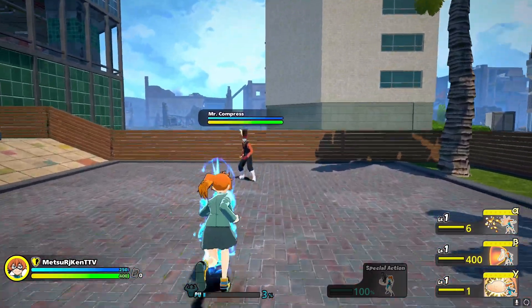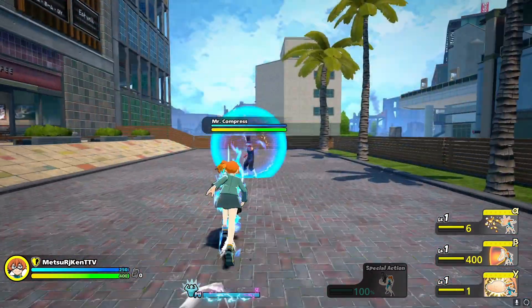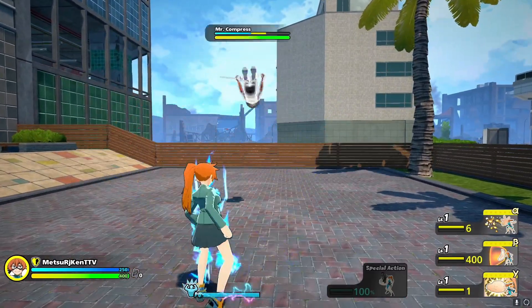Overall, when facing Mr. Compress, you'll want to be wary of his Alpha, rush down his Beta, and be ready to catch his Gamma whenever he tries to escape.